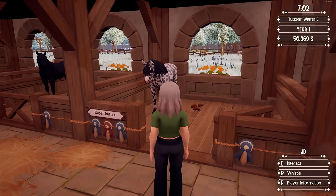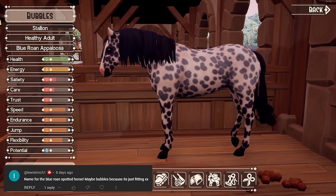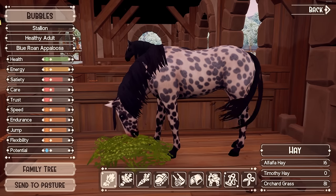So first thing I want to do is announce this guy's new name. The name that was suggested, which I think is perfect for this horse, is Bubbles. He definitely looks like he just has a bunch of bubbles all over him. It's so cute. So that's going to be his name, and I'll go ahead and feed him.